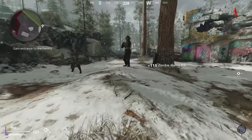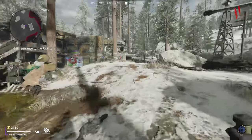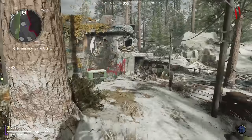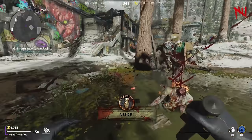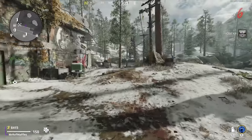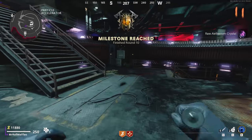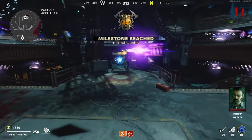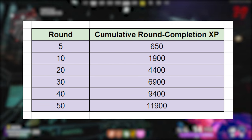You'll then get a bonus for completing the round, which starts off at 50 XP. The next round will begin and for completing that one, you get 100 XP. This keeps scaling until round 5 when you get 250 XP, and every round thereafter that you complete will grant you 250 XP. This means that as your game goes on, you stack up more and more XP. If you complete the first 10 rounds, you'll have 1,900 XP just from round completions. Round 20 will net you 4,400 round completion XP.